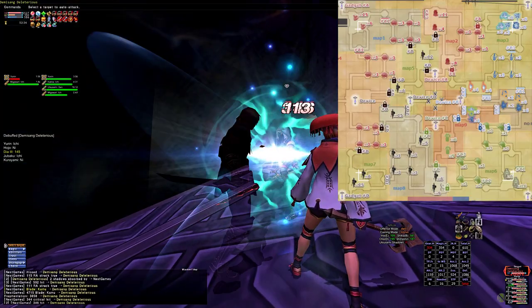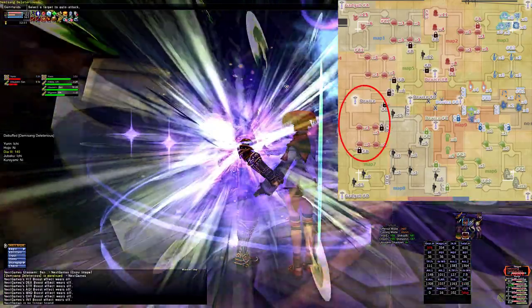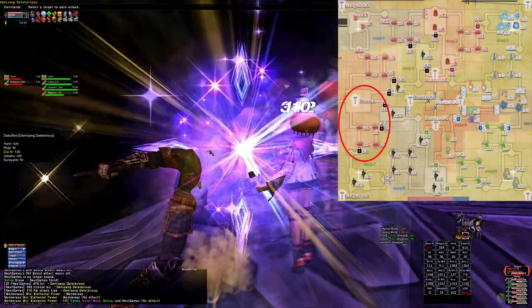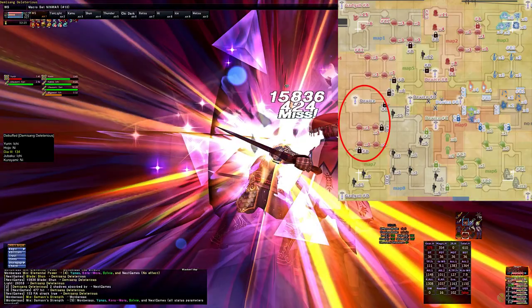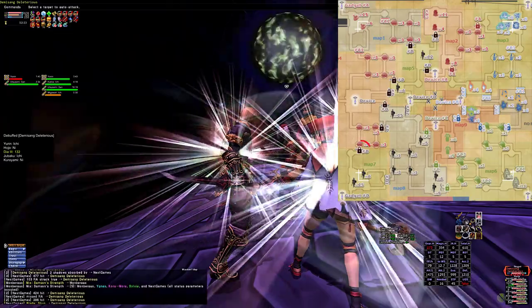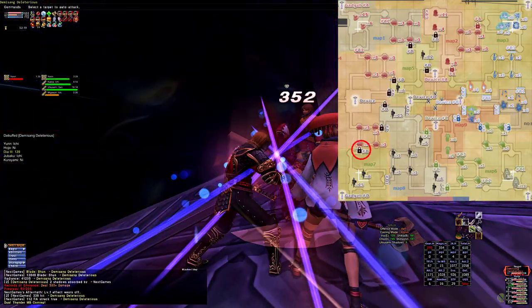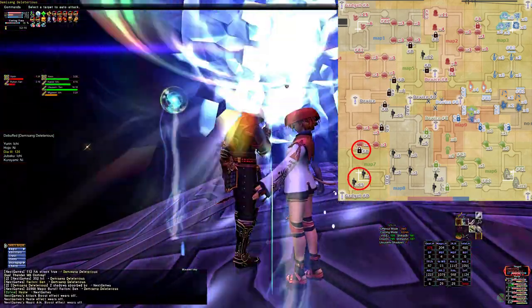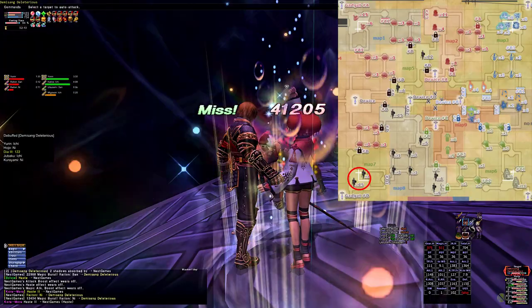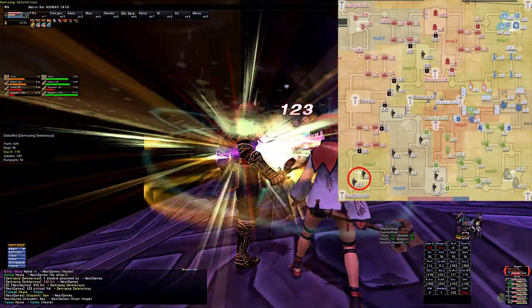You want to start your run by looking for the Leech NM in the southern section of Map 1, or Zone A. If you find the Leech NM, kill it as quickly as you can with multi-step skill chains and magic burst. If you don't find him, go all the way down to Gate D at the southern part and go through it to see if the Demizang Deleterious is among the farmers in the southern section of this map. I'll often find him here, and know that the Leech NM can also be here at times.